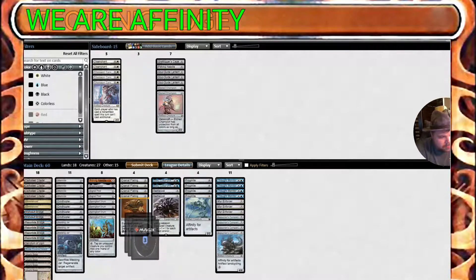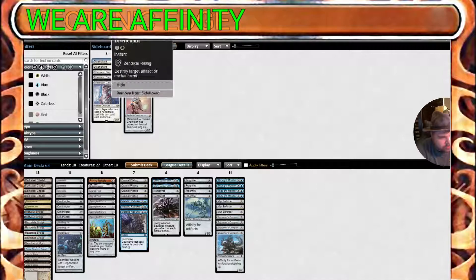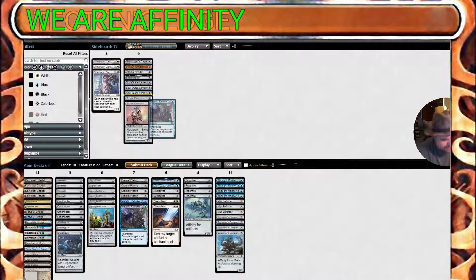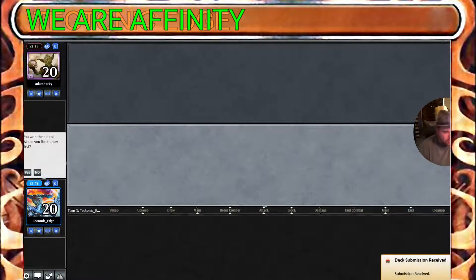Take some Metallic Rebukes and maybe a few Disenchants. What do we pull out here? Pithing Needle doesn't do that much, Shadowspear doesn't do that much. Maybe we'll go two Metallic Rebukes, two more cards — we'll go down a couple of Welding Jars. I don't know, this is one of those decks where bringing in too many sideboard cards can really hurt you.